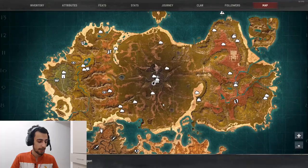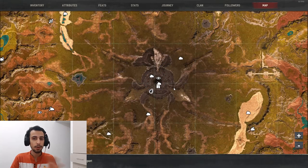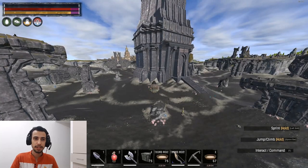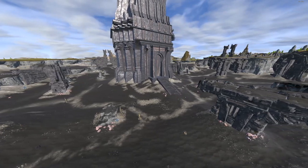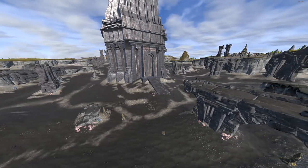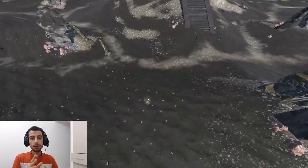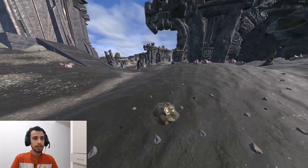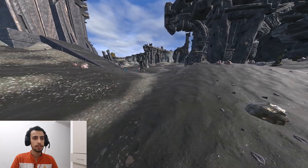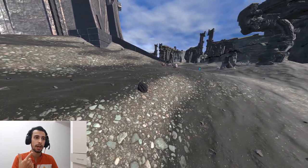We're gonna start with star metal. You're gonna farm star metal here in the middle — there is no other spot. So as you can see, we are in the middle of the map. You have a lot of skeletons, brimstone, black eyes, iron, everything in the middle. You also have star metal in the middle. It's some rocks like this that fall in the middle.